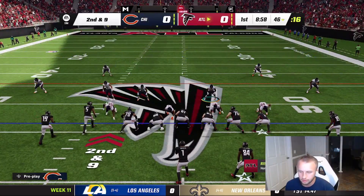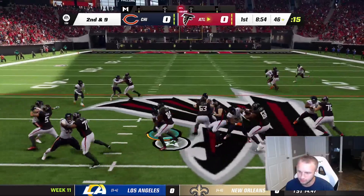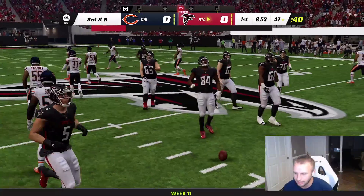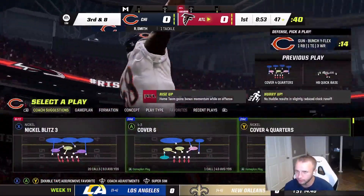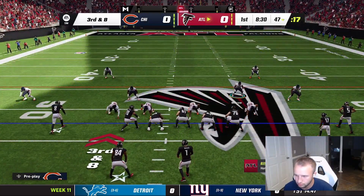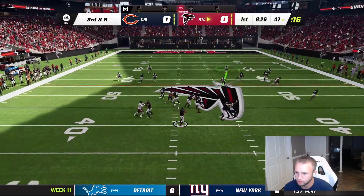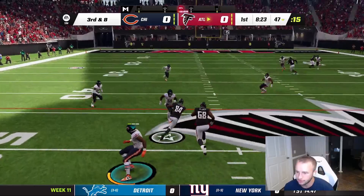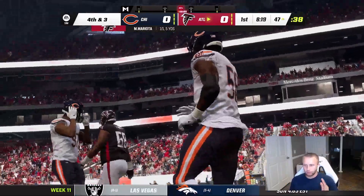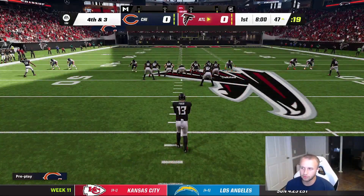Drake London, Edwards — same team as expected. Roquan Smith in again for another tackle, only a gain of one. Third and eight — using Amaru over the middle. They check it down, Roquan makes the tackle short of the sticks. Fourth and three on the 47 — they're punting. I thought they might go for it, but they kick it away.